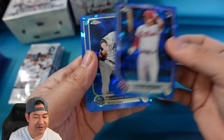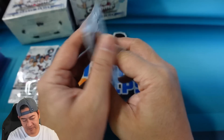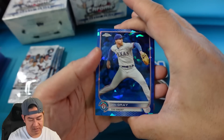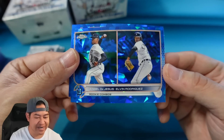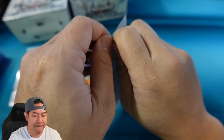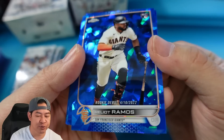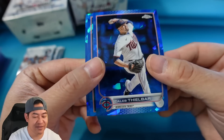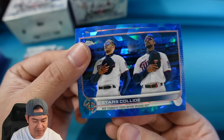Pack two: Bryson Stott rookie, MacKenzie Gore rookie, Robinson Cano, and Matz — none of the top guys yet. Pack three: John Gray, Fulmer, a dual rookie combo for the Tigers — both pitchers — and Stroman. Then there's a Heliot Ramos — that's a rookie debut, so it's not the true rookie card, just the debut. This product is loaded with rookies because you have the regular rookies and the debuts as well.